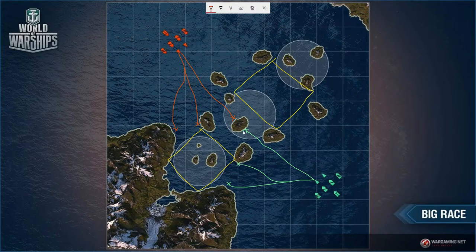This center island position is an informational hub. You're taking or at least contesting the cap, and from behind the island you also have view range down into the kill box, giving your team outside valuable information about what the enemy is doing. And naturally, it's also a torpedo alley.